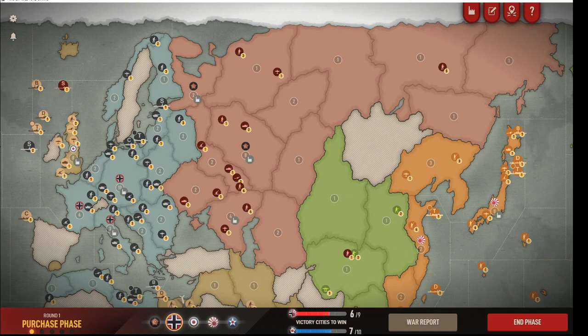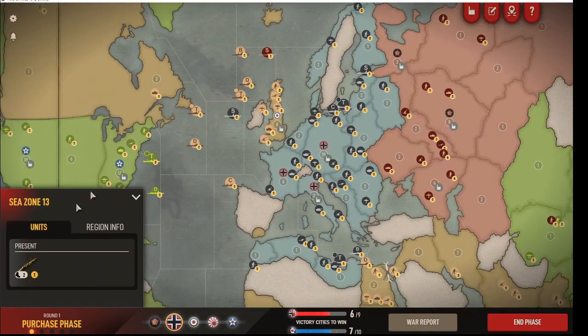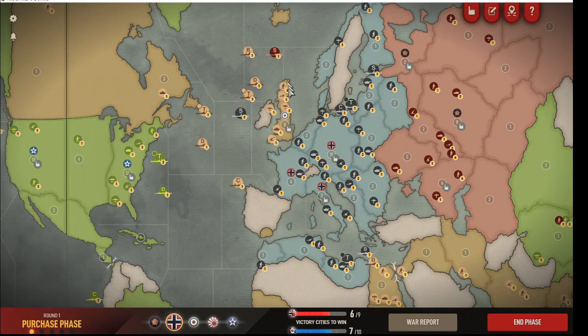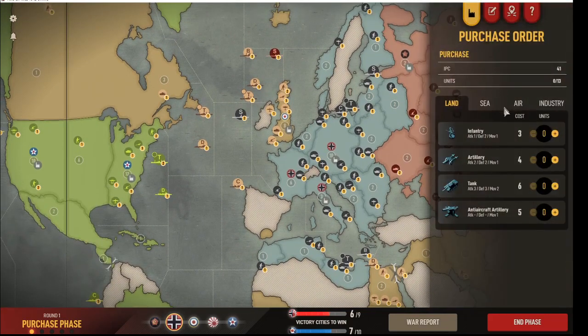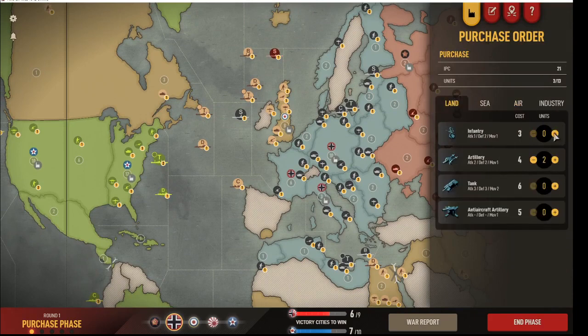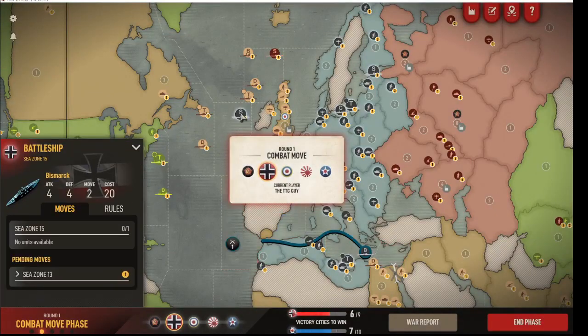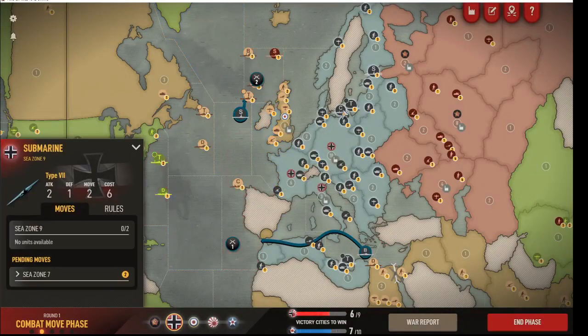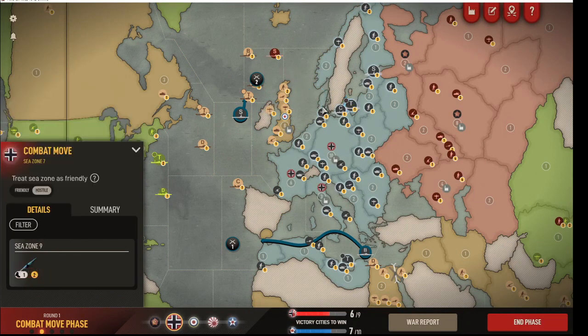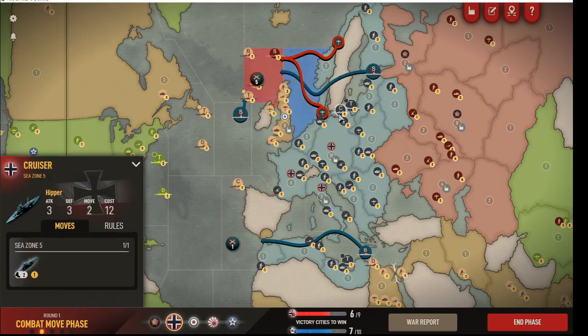I'm going to do the battleship to C-Zone 13 opening that I've been playing lately. For my Germany build, I'm going to play the aggressive bomber build: two artillery, seven infantry. I'll place this battleship over on C-Zone 13, and I'm going to place six attackers — not the transport — six attackers on C-Zone 7. This is going to make a nice, clean, powerful C-Zone 7 attack.